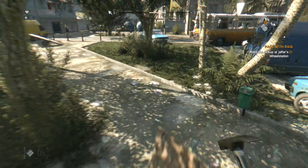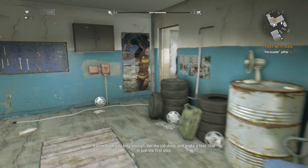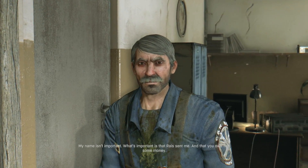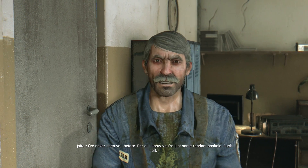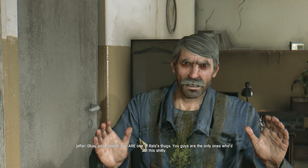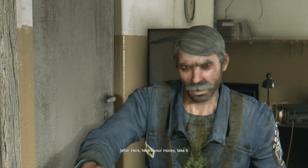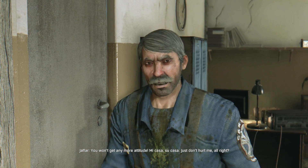How the hell do I get inside? Hello, I'm here to take your money, can you please kindly let me in? There we go. My name isn't important - what's important is that Rais sent me and that you owe him some money. The NPC responds: I've never seen you before, for all I know you're just some random asshole, fuck off. The player threatens to break both his legs and drag him to Rais's place. The NPC relents: okay, okay - you are one of Rais's thugs. Here's your money, take it - and if you have to come back here, you won't get any more attitude.